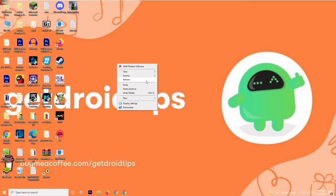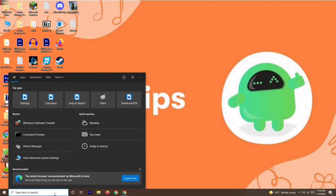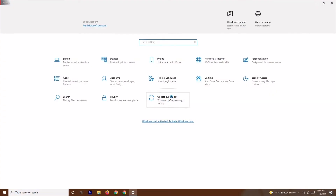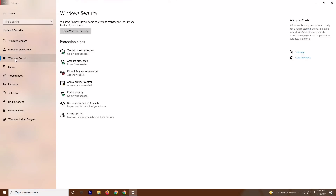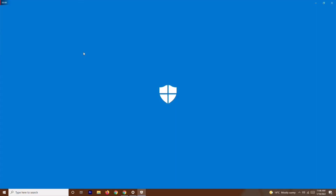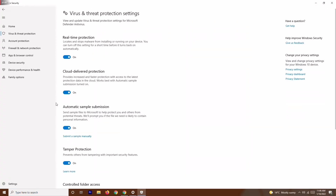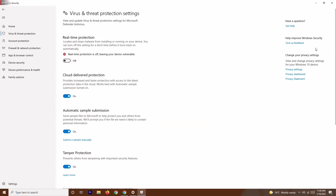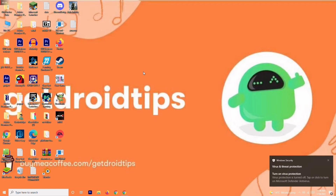If it's still not working, go to Settings, then Update and Security, and click on Windows Security. From there, click on Virus and Threat Protection, scroll down and select Manage Settings. Find the Real-Time Protection option and turn it off. Once it's turned off, try playing the game again, as this has helped in some cases.